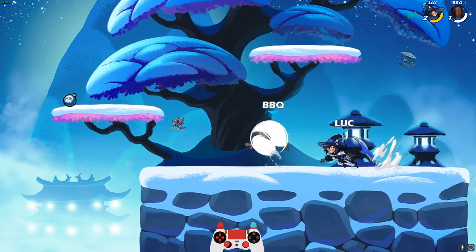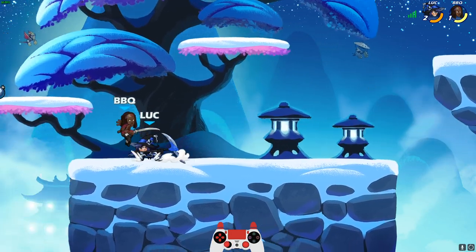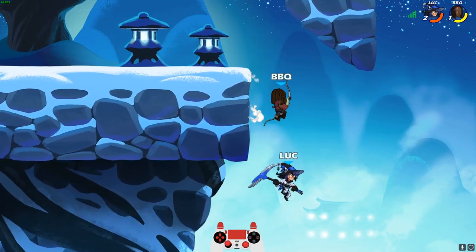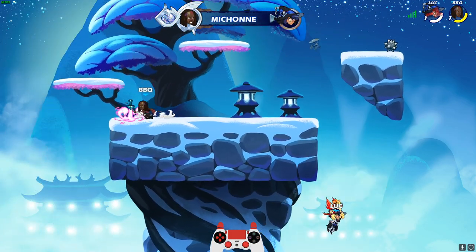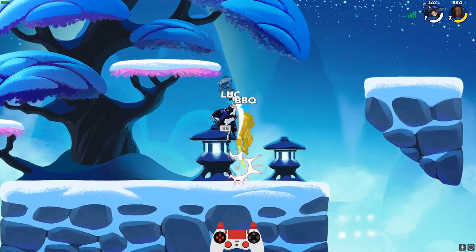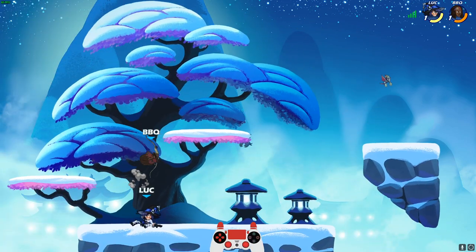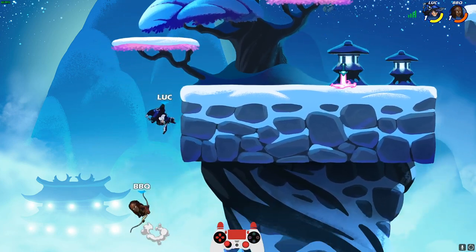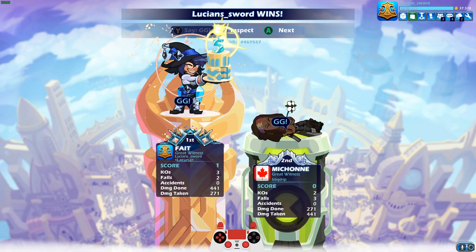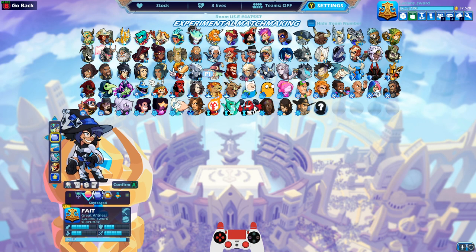Was that a zero to death? Nice patience on the ground pound — I like how he didn't go for a side air or anything, he just went straight for the ground pound. Sometimes it doesn't matter what weapons I have, I just like to be creative. Unarmed can be very good. GG! First game with MetaDev Fate is a win — feels good.